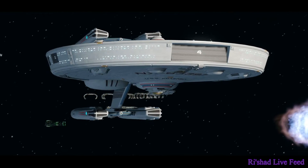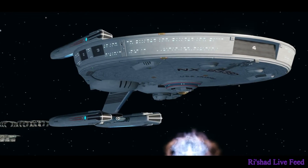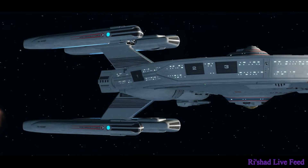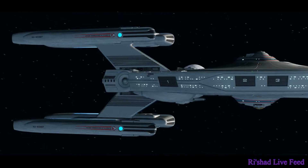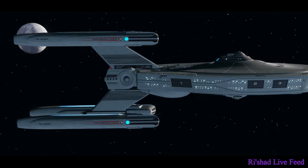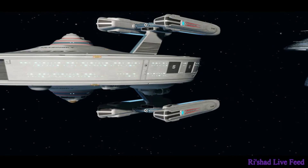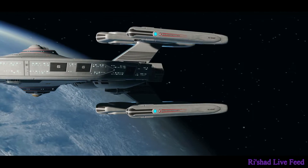There are many engineers that can tell you the history of the Constellation class, a ship that ended up being no more than another average Federation vessel, only achieving greatness once in the hands of Jean-Luc Picard. A pity, since she was full of potential. Luckily, one corps of engineers at the Tribal Shipyards refused to give up on that potential.